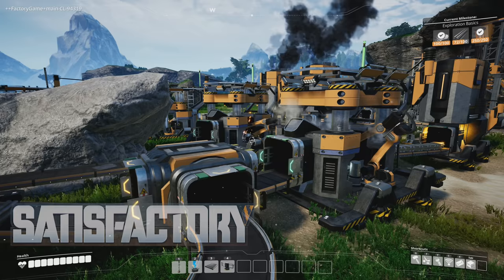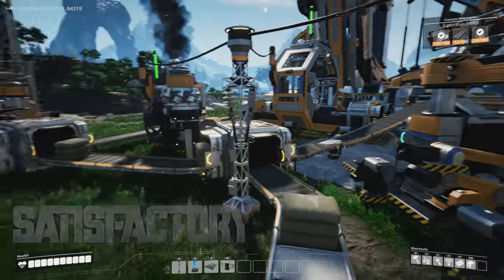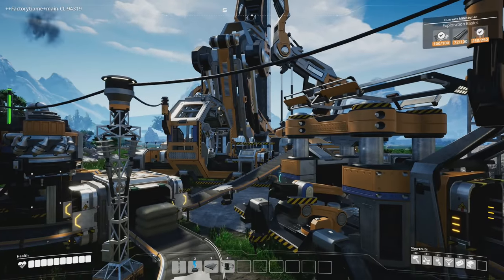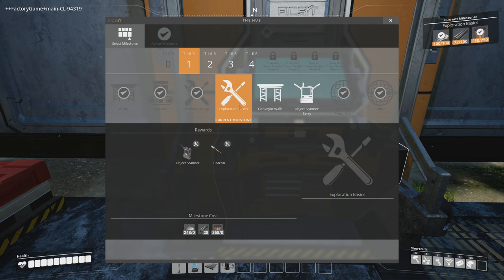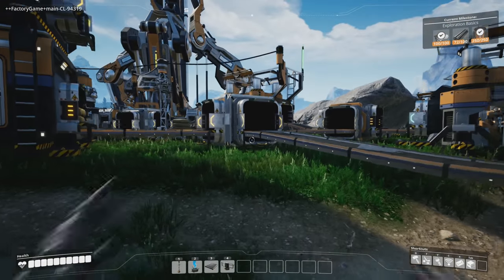Hey everybody, Charlie here. Welcome back to Satisfactory. We're so close to getting exploration basics done, which is going to unlock our object scanner. After that I want to get some upgrades done to our existing facilities, before looking into the future and the next tier. In our hub we need enough rods to get the object scanner. We'll use it to start looking at coal power and logistics mark 2.